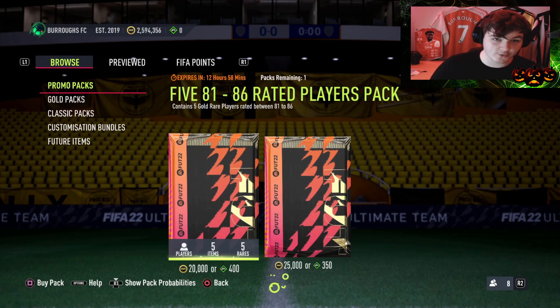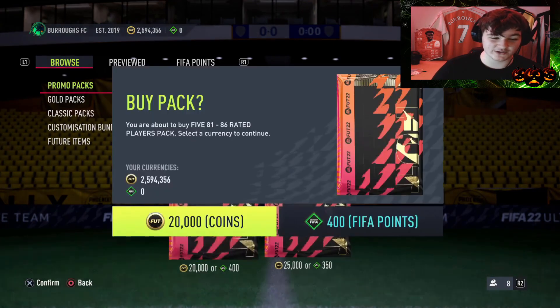Well, I was wrong - pack two was actually worse than pack one. With 83s as low as they are, you can always hold them and sell at a future point, but in the current state of the market, and obviously these expire in 12 hours anyway, we made 5,750 coins back. So we're looking at roughly a 14,000 coin loss for this one.